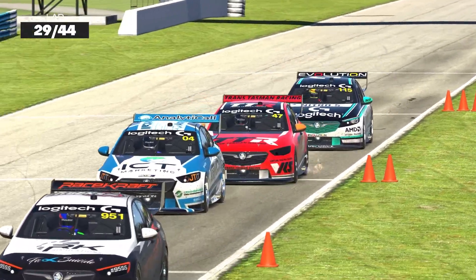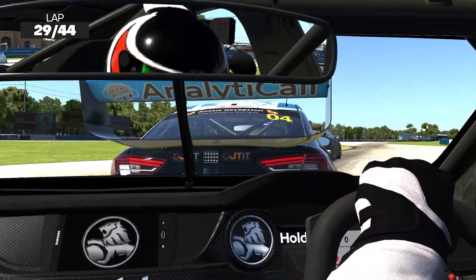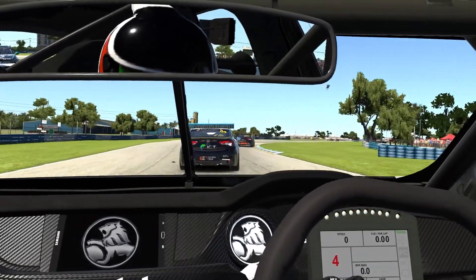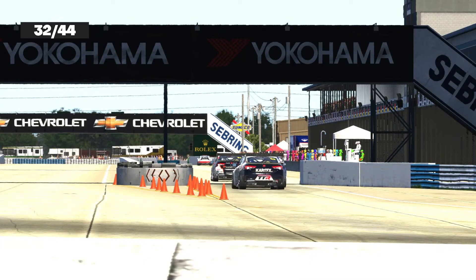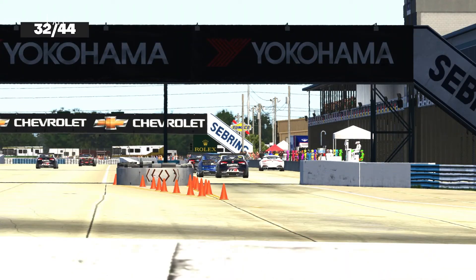Mitchinson has Stenberg for company, looking all around down into the pit entry. Going to give him a bump on the pit too — just not giving him any space to come out of Turn 7. Filsell in, Anderson in, Warren in — wow, that surprised me.